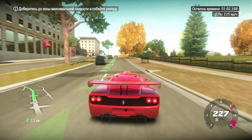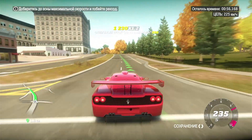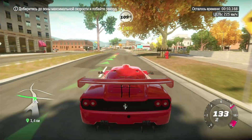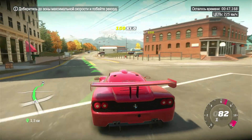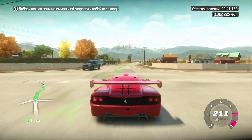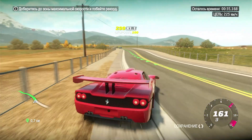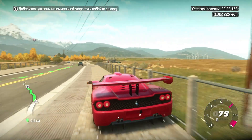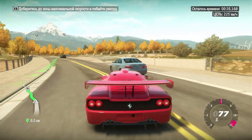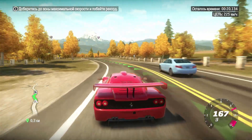Very nice car, controls beautifully. And Forza Horizon 1's region is Colorado, USA. The map is not very large because it was the first Forza Horizon, of course, but the scenery is usually very pretty — a lot of mountain areas, a lot of forests. One drawback is that it's not fully free roam, because you cannot break the fences. Most of the time you are strictly restricted to the roads.